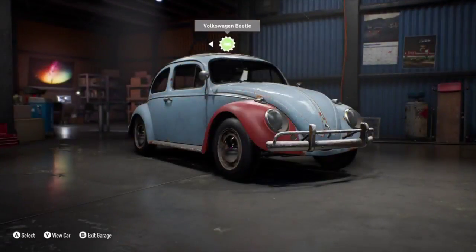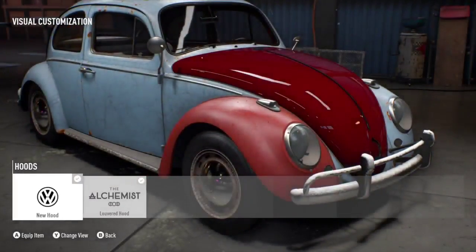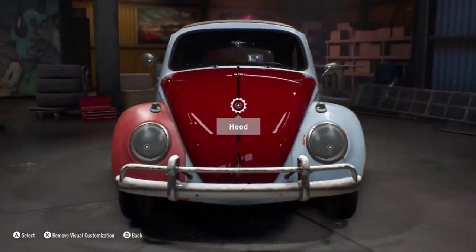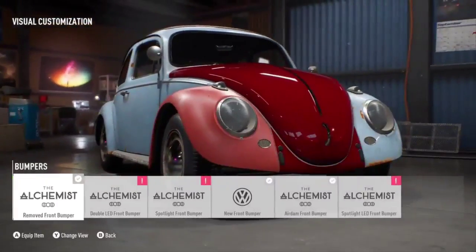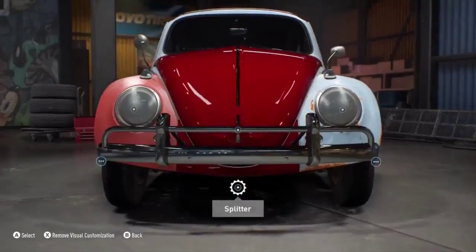So let's jump in the Beetle and fix it up a bit. It's looking a bit run down right now, so we want to restore it back to stock. We should probably say as well, these Derelicts — you don't need to restore them like this. You can upgrade them a little bit, and you could leave it like this if you wanted to. It's not my particular style, but it might be somebody's style.